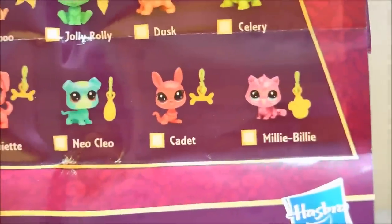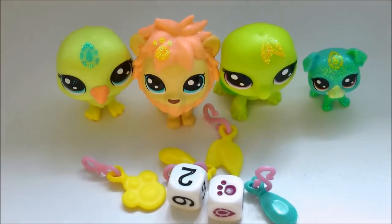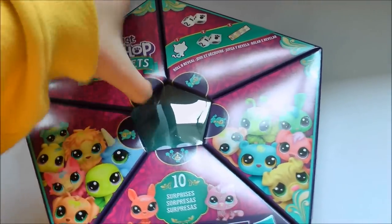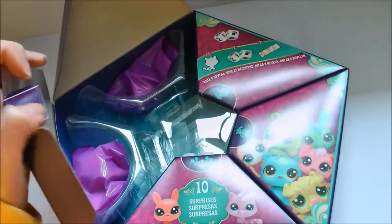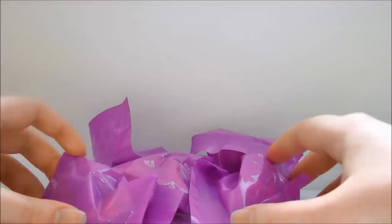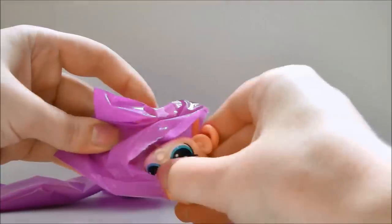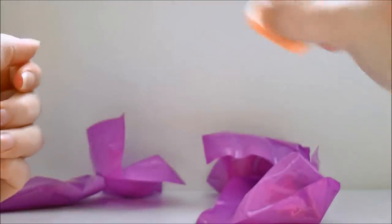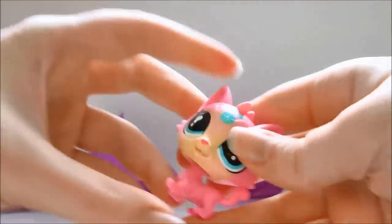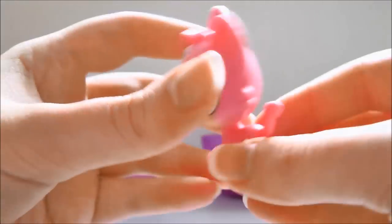I'll probably get doubles of the mini pets since there are only about three of them. Let's keep opening — I'll do the box opening off screen and just show the bag openings. In our second pack, the first pet is a monkey with sherbet orange colors and a beautiful gradient. I always love gradient pets. Next is a little kitten — also with gradient — and it's absolutely gorgeous.